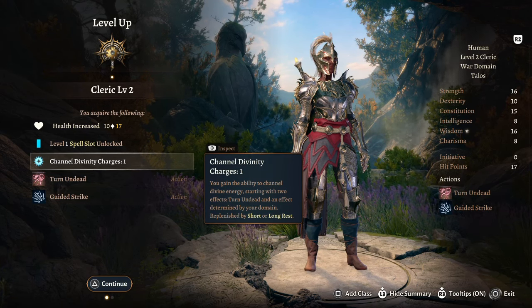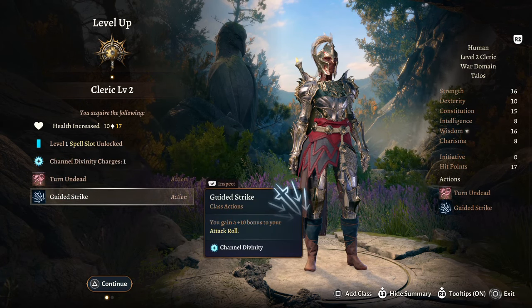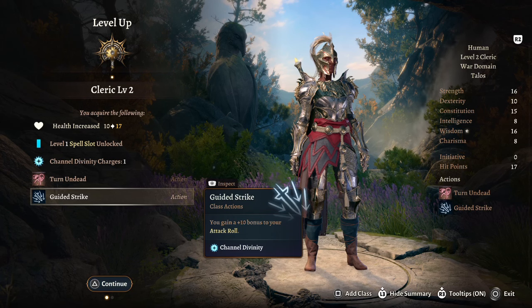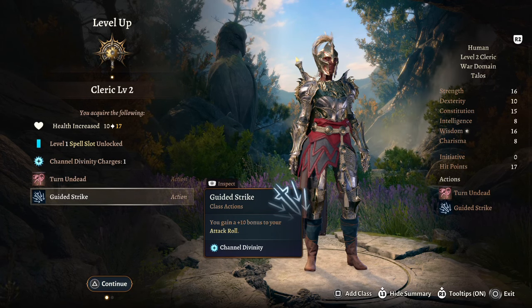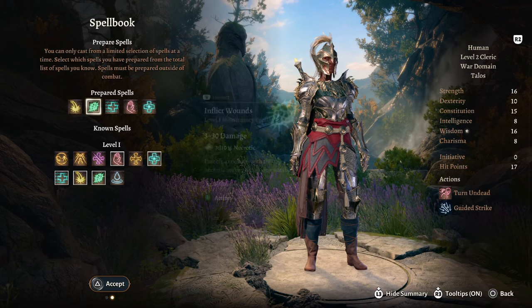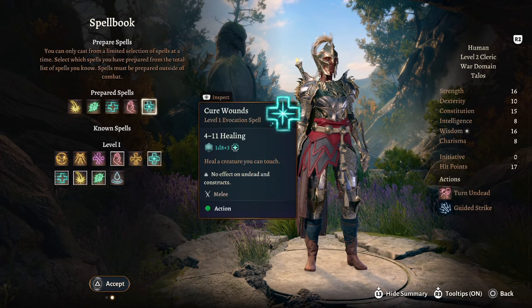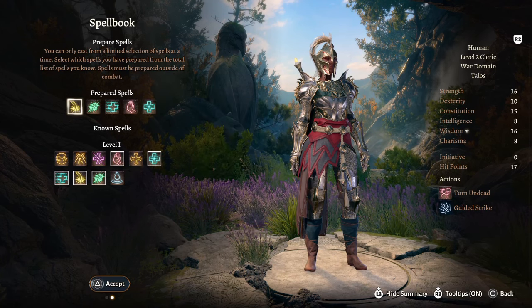These allow you to turn undead and they replenish on a short or long rest, so you can use them more often. We also get Guided Strike — another Channel Divinity ability — you get a +10 bonus to your attack rolls. For spells we can take Guiding Bolt, Inflict Wounds, Healing Word, Command, and Cure Wounds.